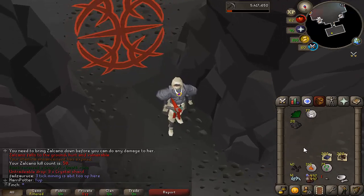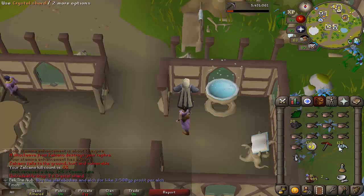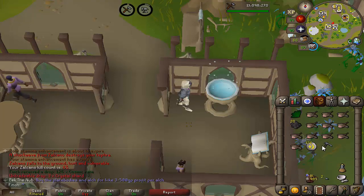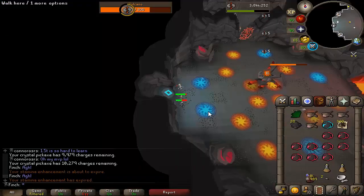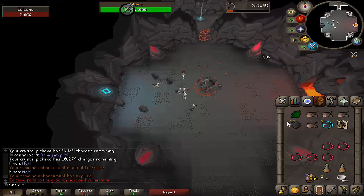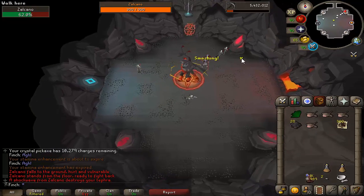I ended up getting 120 crystal shards from Zalcano, and since I'm going to be there for a little while longer, I figured I'd upgrade my dragon pickaxe to a crystal one. That should hopefully give me a better chance at the MVP loot. At the time of recording, the wiki didn't have information on how many shards it took to recharge the pickaxe, but I've just tested it and each crystal shard gives 100 charges, which means I can sustain a crystal pickaxe at Zalcano very comfortably.